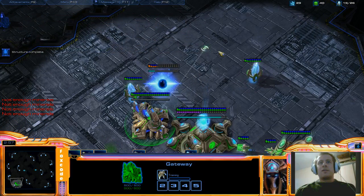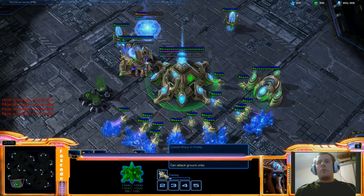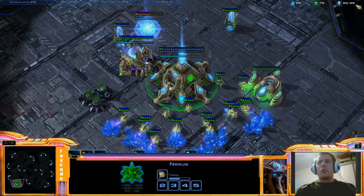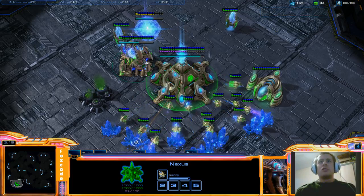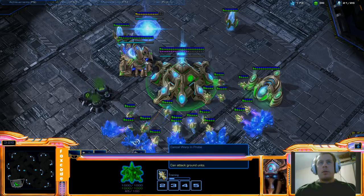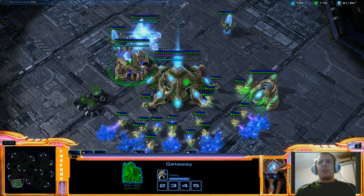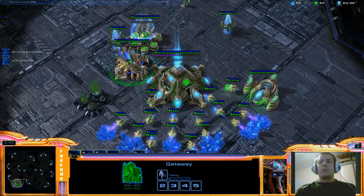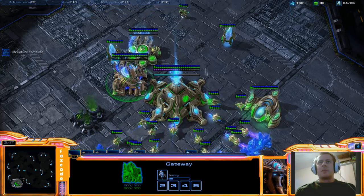There are a few variations of this that differ slightly - this is the way I do it. As soon as that zealot is built, one more probe. We want 20 probes in total; this will read 22 because we're going to build two stalkers, and the idea is to get our full 26 supply. The zealot is two supply, two stalkers is four. We want one more probe after this one - it's critical. This should finish at approximately the same time, so we start Warpgate research, chrono it, and build our stalker. We're at 24, then 26 supply - no more probes after this one because we need the supply for our next stalker.